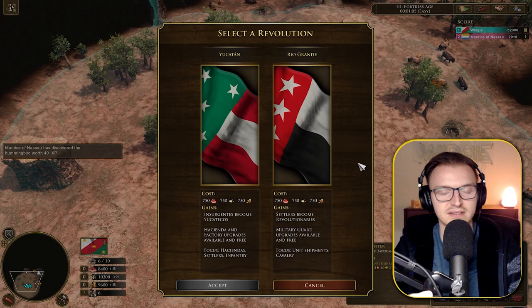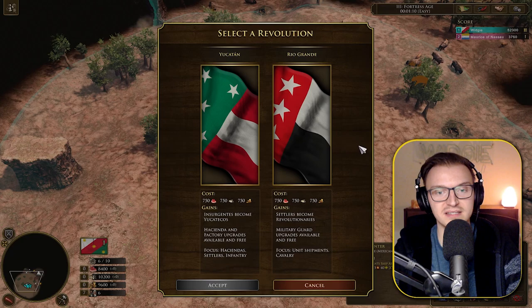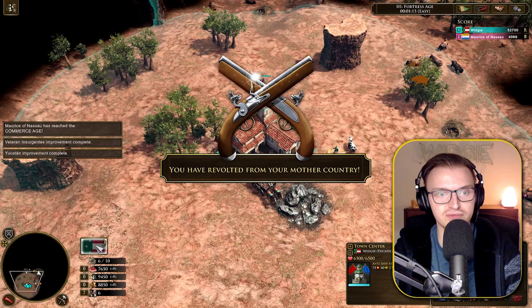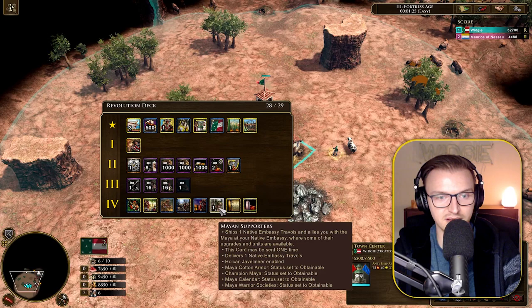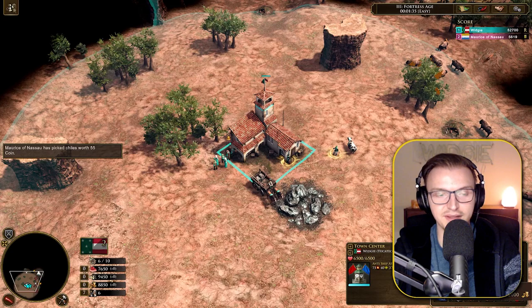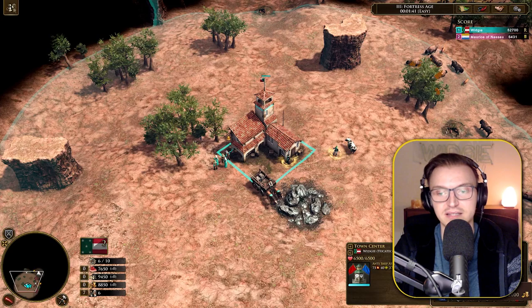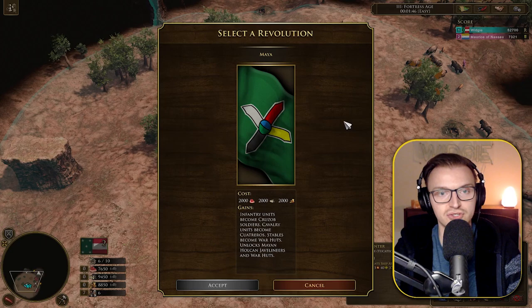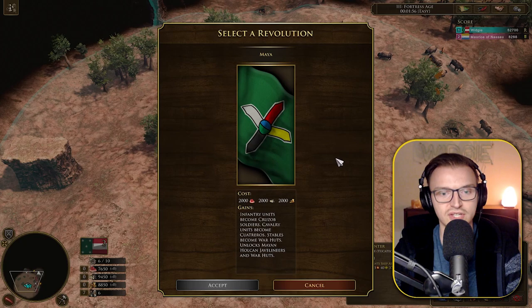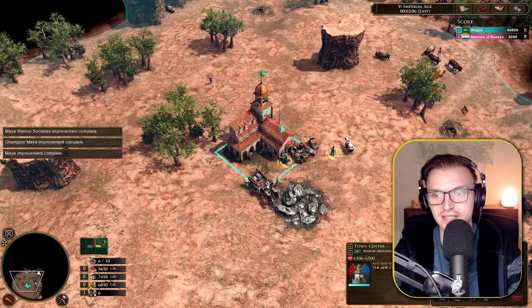With the Yucatan revolt in Age 3, there's a secret option — you can revolt a further time into a Mayan revolution when you reach imperial age. Let's find it — there it is, the option appears again. So with Yucatan, you can revolt a second time on top of the first. Triggering it: infantry units become Cruzob Soldiers, cavalry units become Quarteros, stables become War Hearts, and it unlocks the Mayan Hulken Javelineers and War Hearts. Absolutely insane.